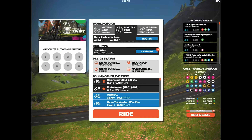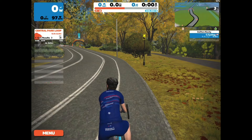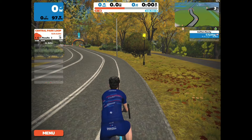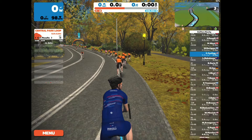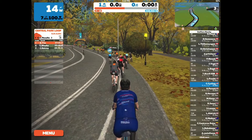Hey guys, welcome back to the channel — today this is Cadman Cycling. We'll be riding the park perimeter loop in Central Park. It's 6.1 miles long with an elevation gain of 413 feet.